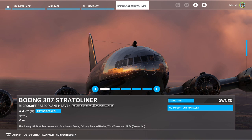Hello everyone and welcome back to Raze Aerospace and Microsoft Flight Sim, where I'm going to try out the Boeing 307 Stratoliner from Airplane Heaven that was recently released to the marketplace for $15, and it's $10 for those who have the deluxe premium edition.